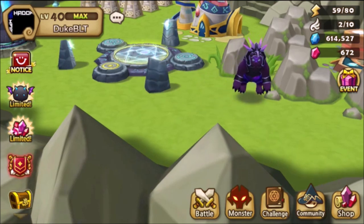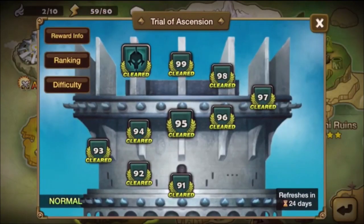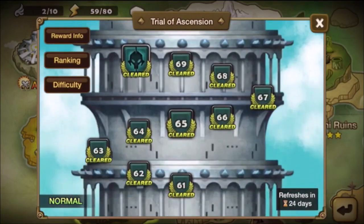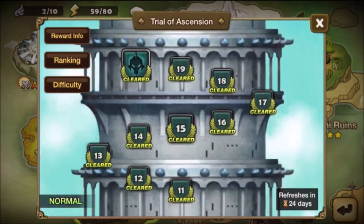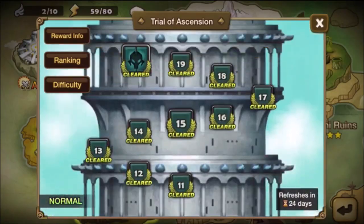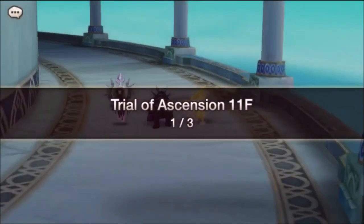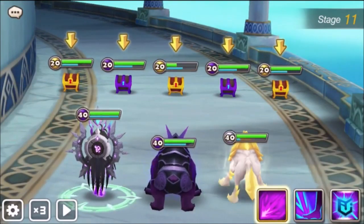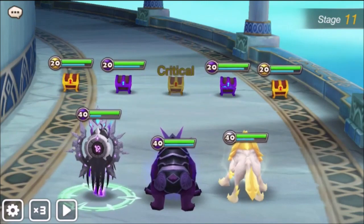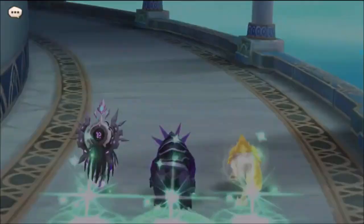As I mentioned, I'm using Rage Runes, but he can really use other rune sets because he's pretty versatile. So you could use Violent, or if you want to make him a farmer, you could use Vampire. You could even make him fast and use him for his debuffs — his attack bar decrease as well as his attack break, which actually has a lower cooldown than Miles.